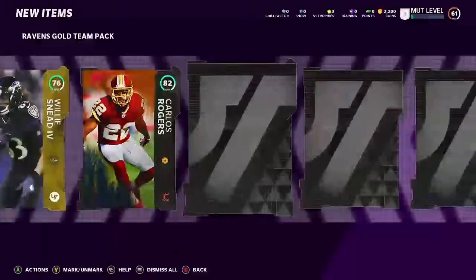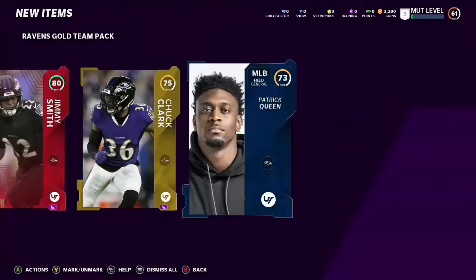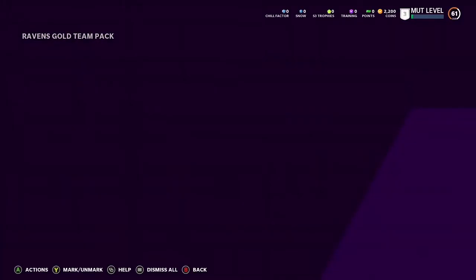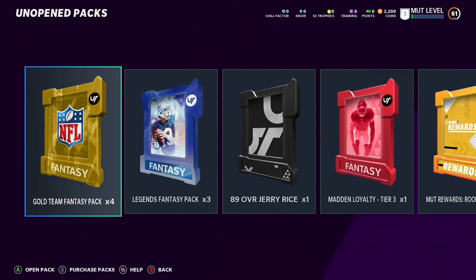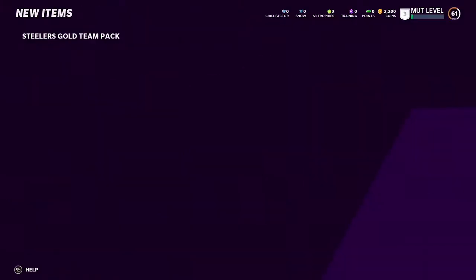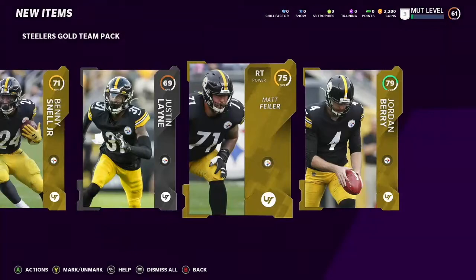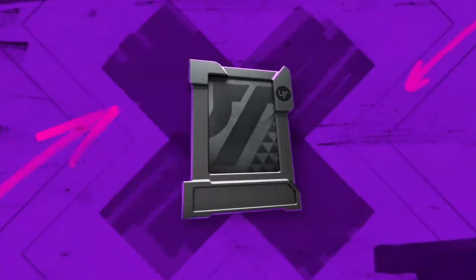That was two elites in the same pack — crazy. Now we're going to open up a Steelers pack; the Steelers are my favorite team. We got a gold, gold, silver, gold, and gold. The Steelers don't have that many elites out right now, so let's not do another Steelers pack.